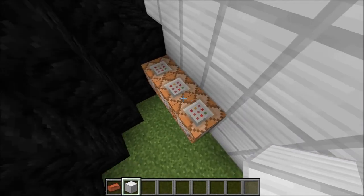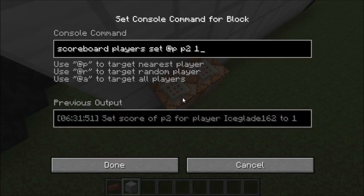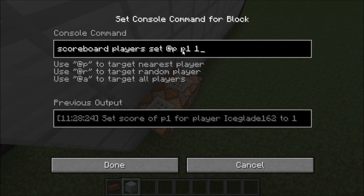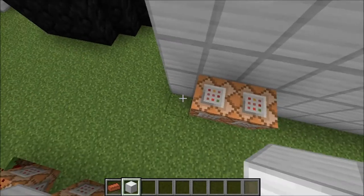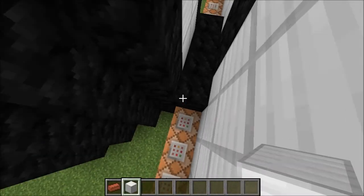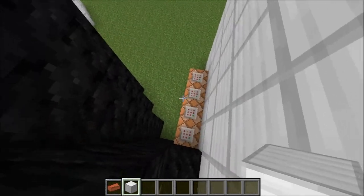These command blocks that are on every portal-able surface are actually extraordinarily simple. Each one basically just sets a certain objective for the player to one. That's how the portals work fundamentally — that's how the input gets to the system and all that.